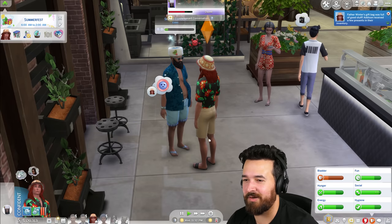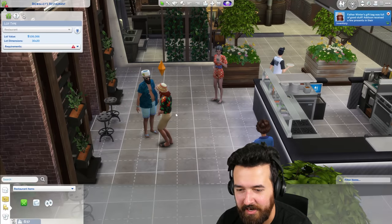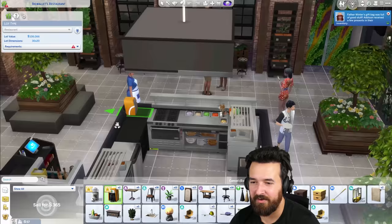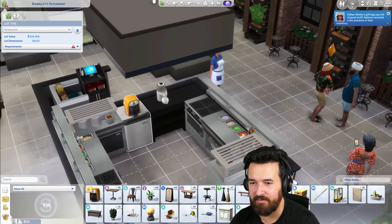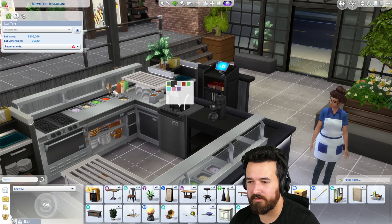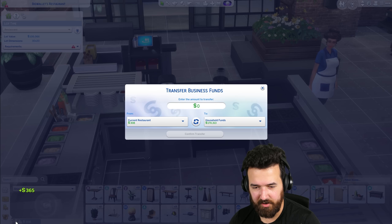Yes, I won! All right now it's gonna be something good. Father Winter's gift bag was full of good stuff — Addison received a few presents. Oh here we go — stuff for the restaurant: a coffee machine and a tea brewer. Again, not really ideal but they're nice decorations to add to the restaurant. I could sell them for money but you know, rags to riches — we don't do that here. We like to make things more difficult. I'm gonna make that black so it blends in better. Oh wait, I have two of these — all right, I'll sell one of them then. We got money for the restaurant.